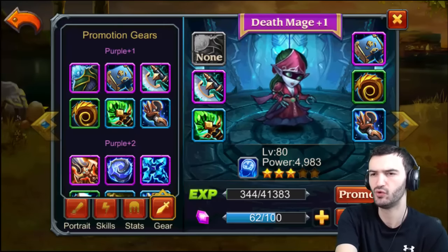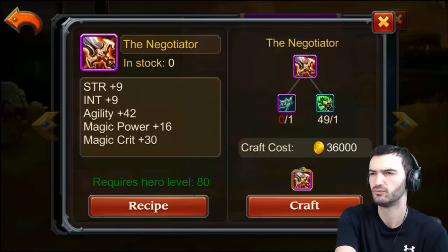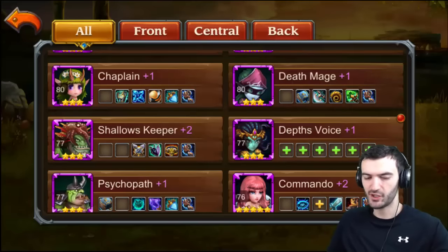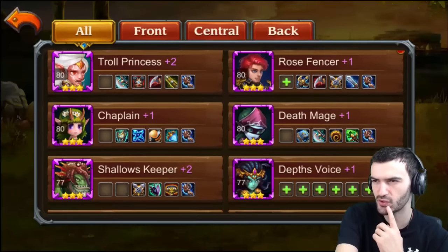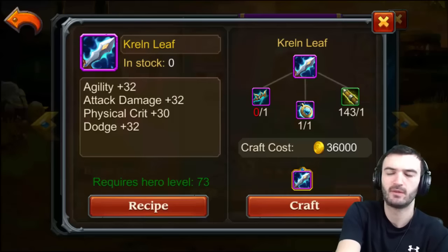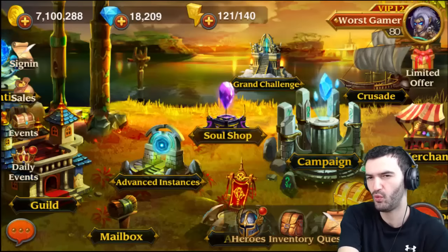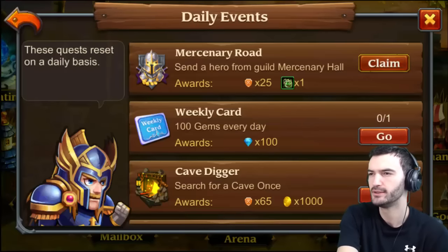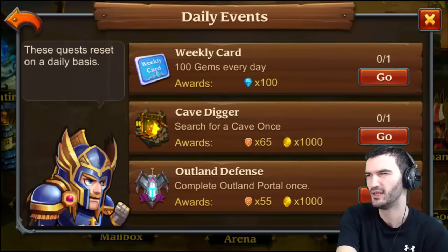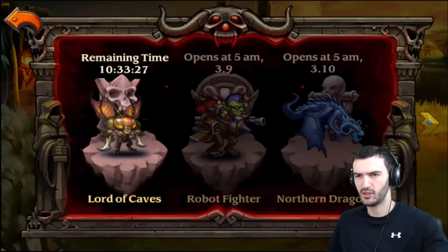Death Mage needs a bag of holdings and a fanged harp. Rose Fencer needs the same thing. This is tricky because you don't want to put resources on a hero you might not use. I can just finish it at purple plus three until I get to level 81 or 82, because right now it's very hard to do. Let me try one more time with something different — maybe more healing, and not Death Mage in the front.